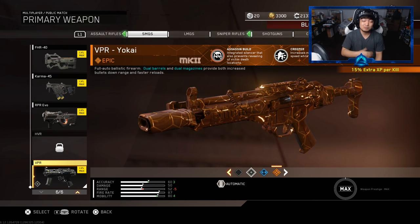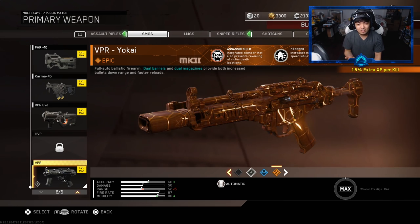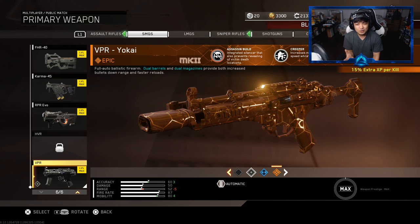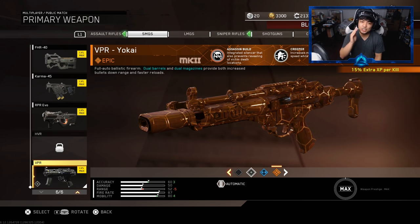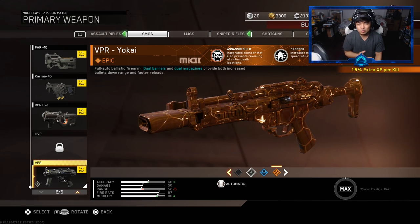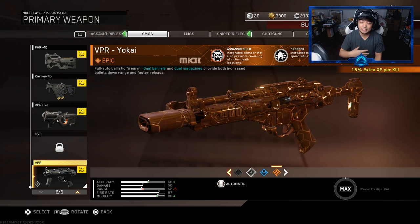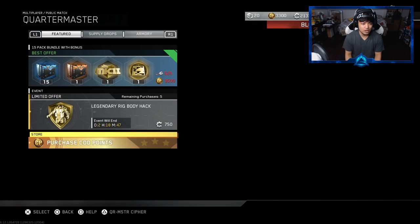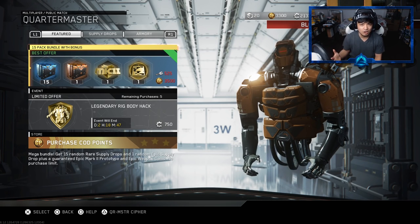So this for me personally pays off the whole supply drop bundle despite getting cheesed with two epic camos from the epic supply drop and camo hack. But is it worth $40 or 525 keys? If you're a big fan of the game, go for it. But if you don't love it, it's really not worth it. You'd probably be better off waiting with your COD points for those bundles where supply drops are half off.